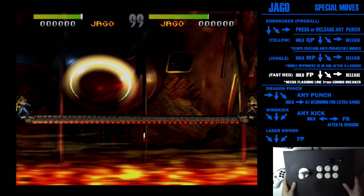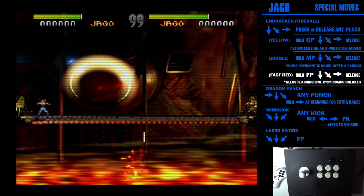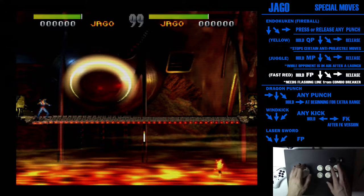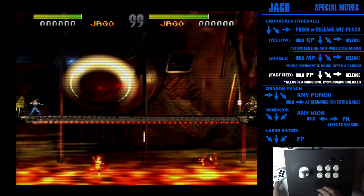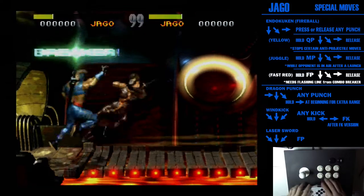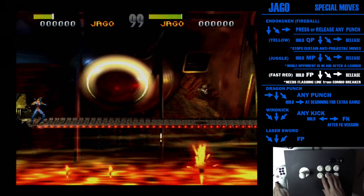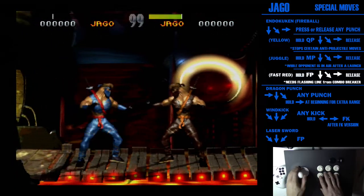As I mentioned in the Killer Instinct basic tutorial, once you've done a combo breaker, you see on the player one side it's flashing white — that's your enhancement. One of the enhancements you get with Jago is that red fireball. You can throw up to three of them, and once you've thrown three, the enhancement goes away. Jago also gets something that's kind of an enhancement but not really — I'll show the other moves first and then get to that.